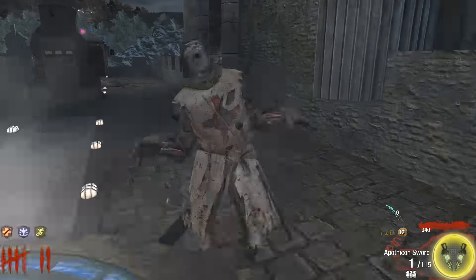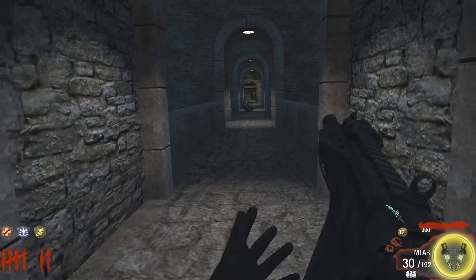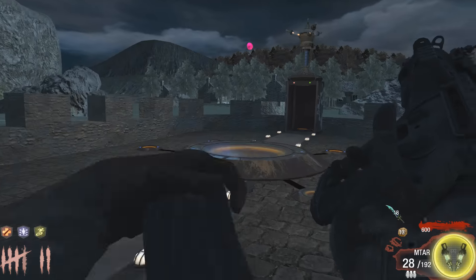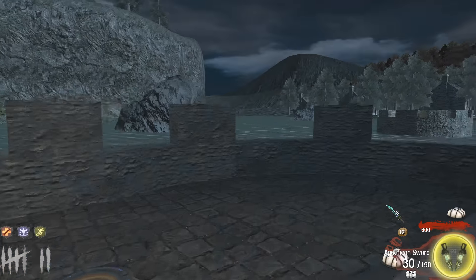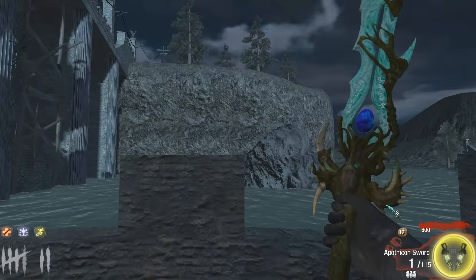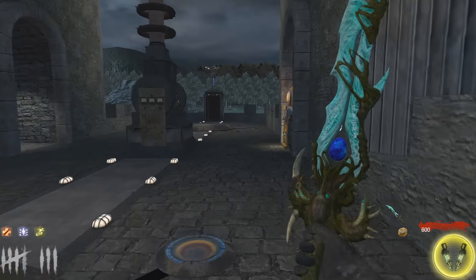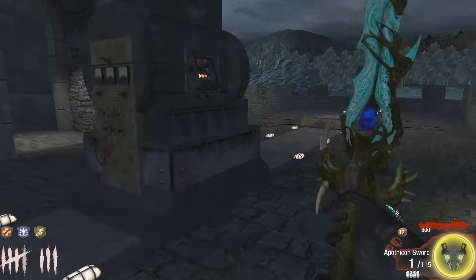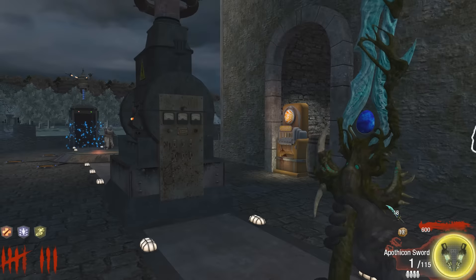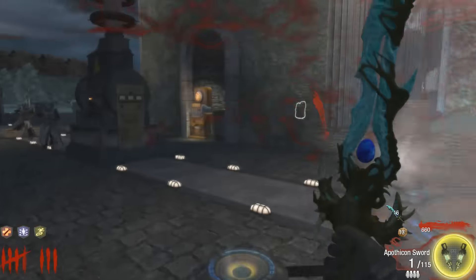Right, now we've got these two pink balls, and what we need to do is kill a zombie next to each of them. Let's just kill these guys because it's going to take forever for them to crawl up here. We'll do a mid-round just to speed things along. Basically, you kill a zombie next to each of these pink balls — they'll move around the map a few times — and then when you get them done, you can move on to the next part of the Easter egg.